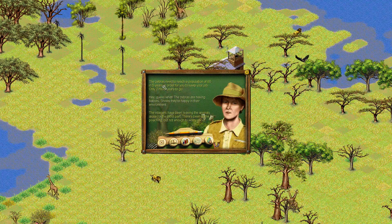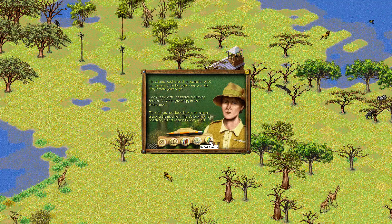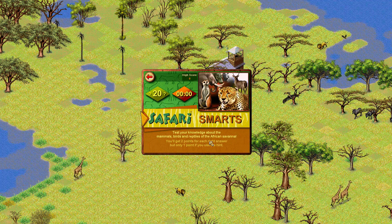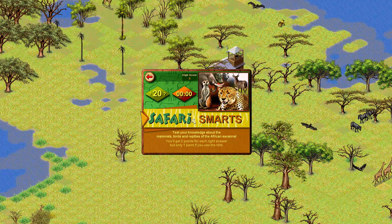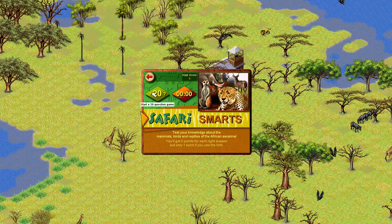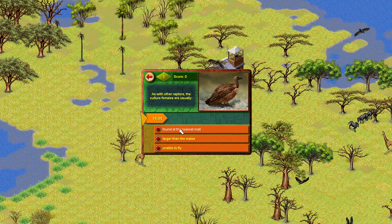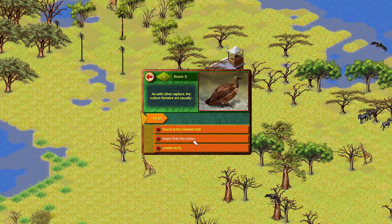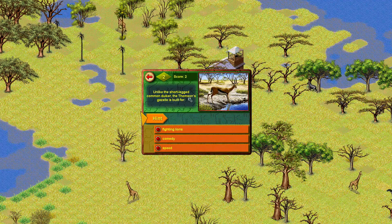Let's actually speak with the ecologist. Two more years to go, zebras having babies — that's good. What is that? Safari Smarts — test your knowledge about the mammals, birds and reptiles of the African savannah. You'll get two points for each right answer, but only one point if you use the hint. Do I really want to do that while recording? Of course, yes. Alright: as with other raptors, the vulture females are usually larger than the males. Unlike the short-legged common duiker, the Thompson's Gazelle is built for more speed. I'm getting scores, that's good.